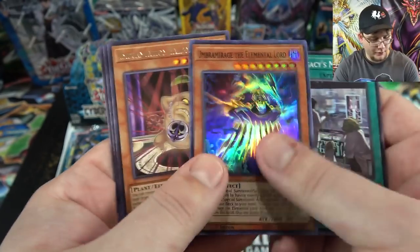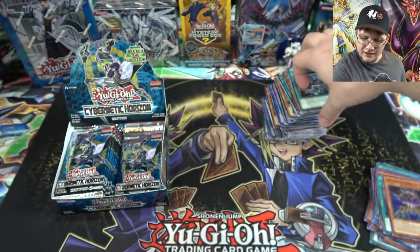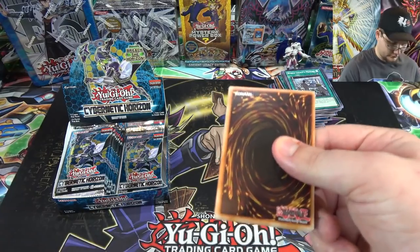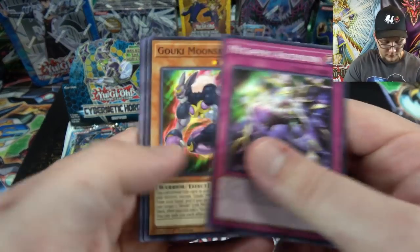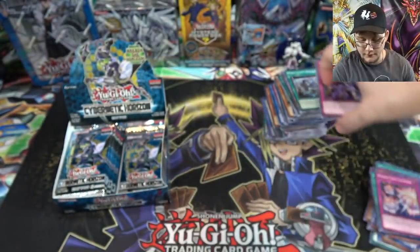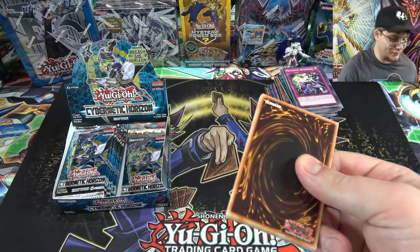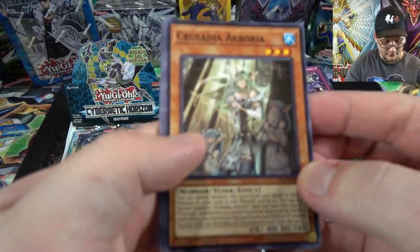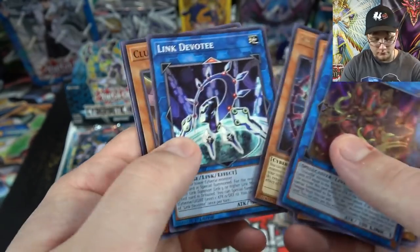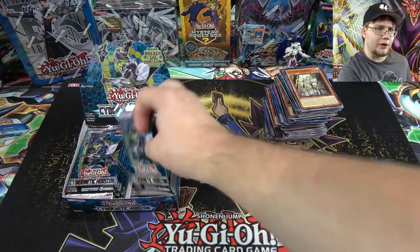Umbramirage the Elemental Lord again, and Talismandra — the one that helps out with ritual summoning. Those are kind of tough to get; I haven't seen too many of those.